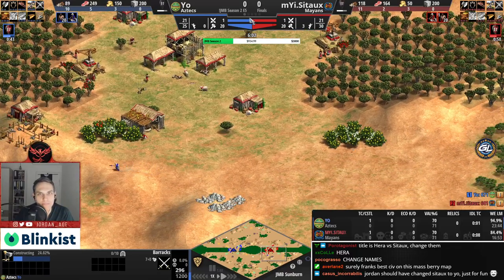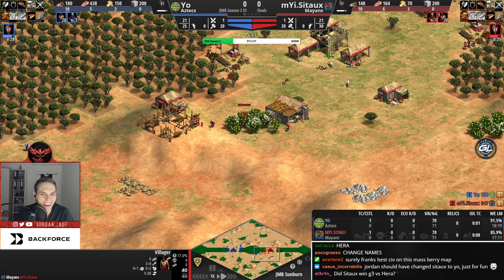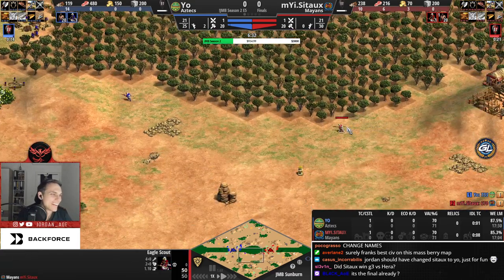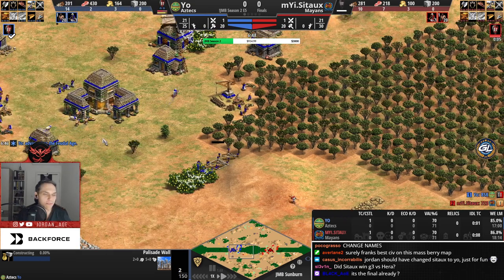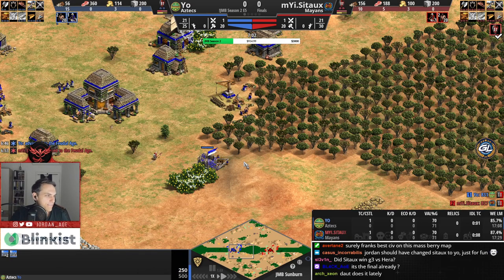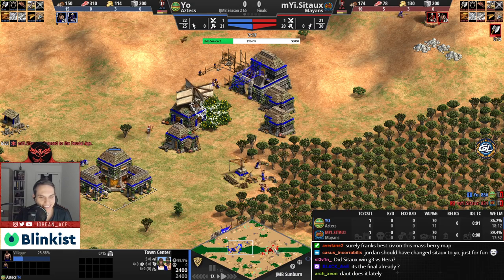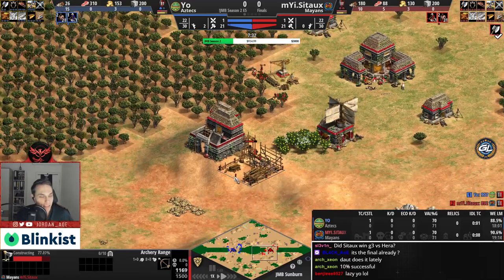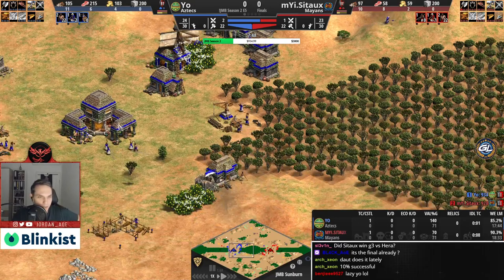Yo's entire playstyle is about simplifying things and avoiding flashy plays. Missio reminds the casters of Daut — you will never see them quick-walling; they win games with their brain strategically. The older Yo gets, the more laser-focused he becomes on simplification. Missio is described as being on another level recently — scary to play against. It's more about efficiency than anything else.